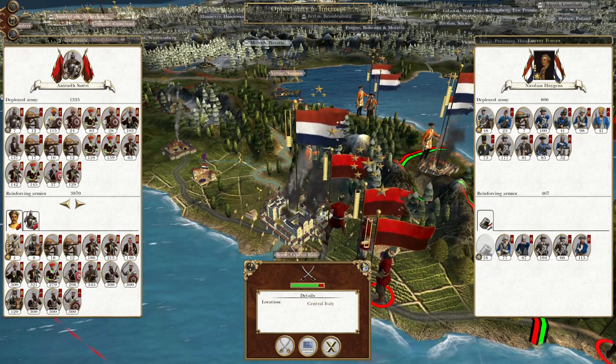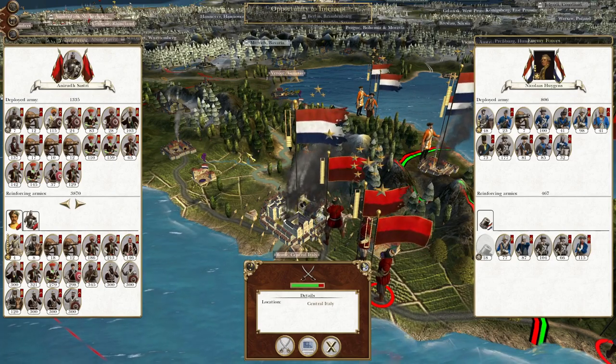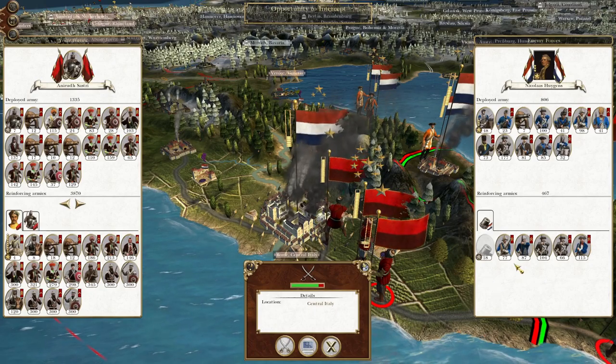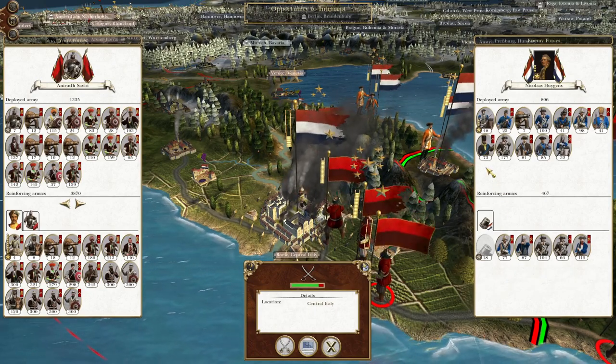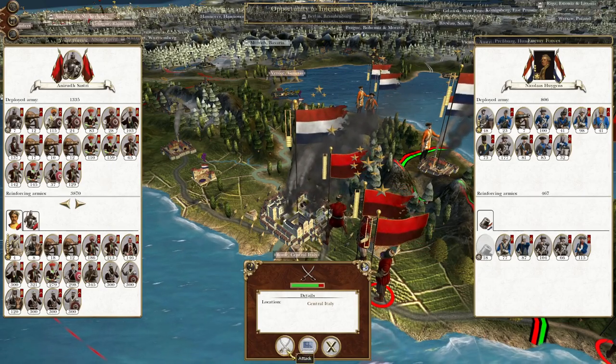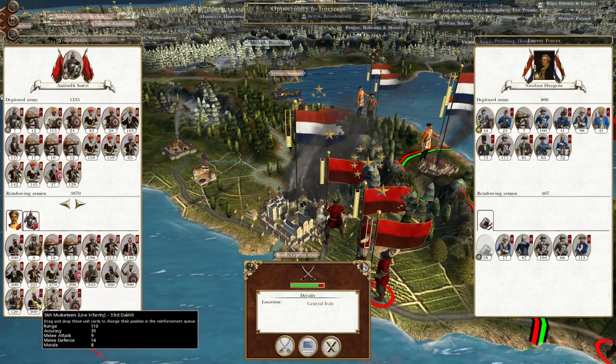What's up guys? This is the Broferman and I am back to bring you to the next episode of my Empire: Total War let's play as the Kingdom of Mysore. In this episode we are ready to intercept yet another handful of Dutch troops, which we are going to do because our force is very depleted, so we're going to want to be a little bit careful.